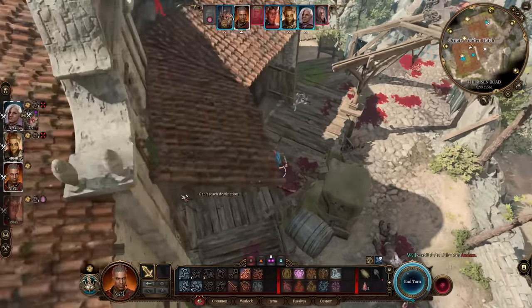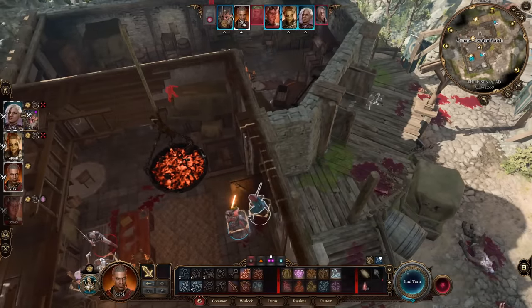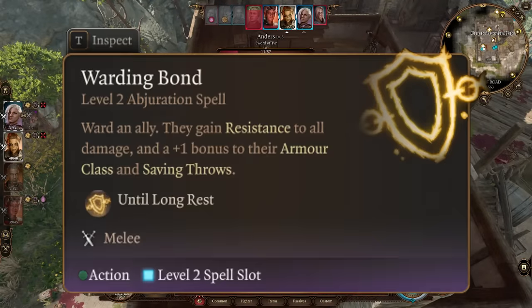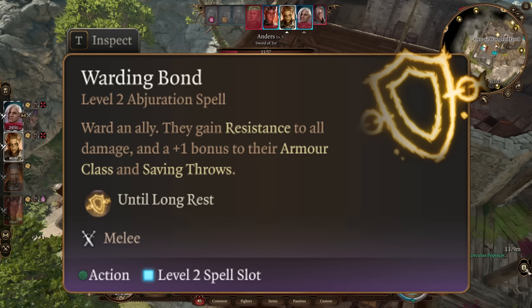Hey everyone, welcome back to the Baldur's Gate Breakdown, the series where we dive deep into glitches, exploits, and other cool stuff you can do in Baldur's Gate 3. My name's Diz, and in this episode I'll be covering the spell Warding Bond, explaining how it works and everything you need to know in order to maximize your use of it.